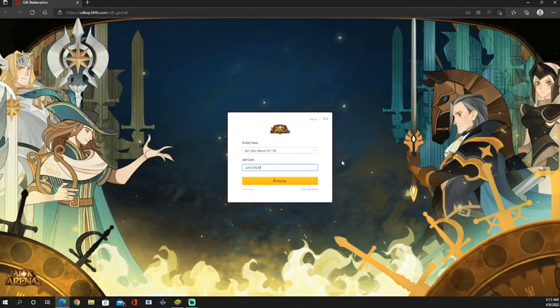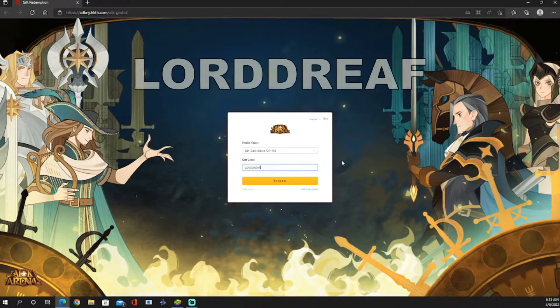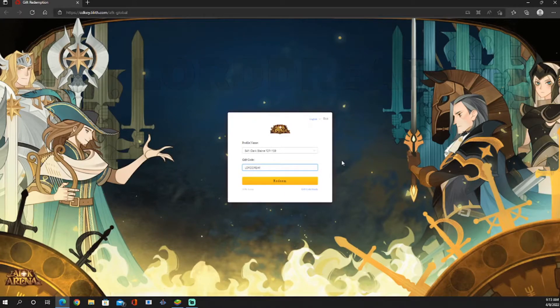The second code is LORDDREAF — I have it all capitalized, though I don't think you really need to do that. So LORDDREAF for Lord DREF. And again, Exchange Successful.